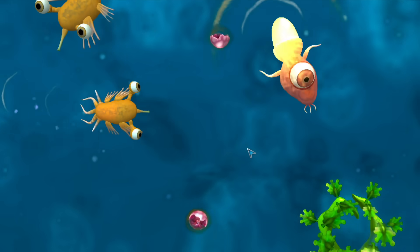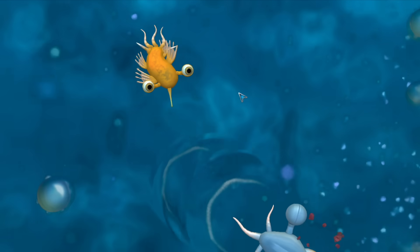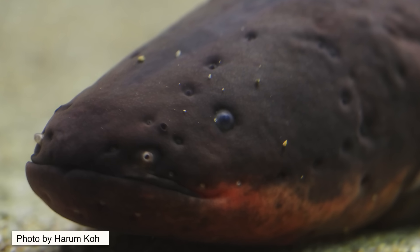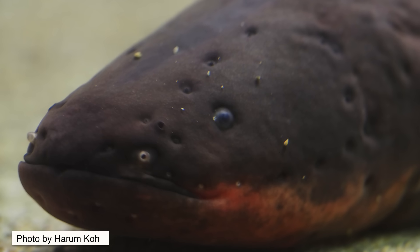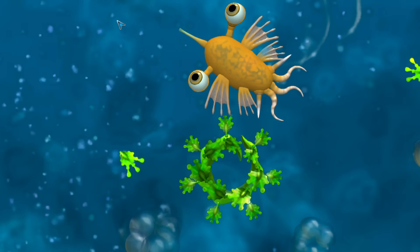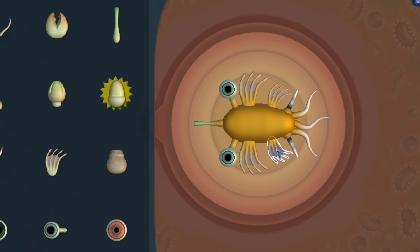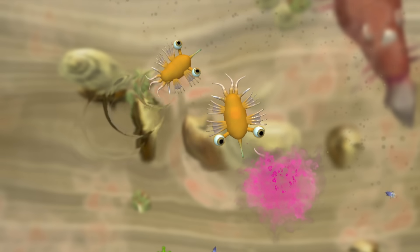Some organisms can even deliver a sudden electric shock if Curiosus aquaticus gets too close. Mastery over electricity is familiar in our world, with electric eels using disc-shaped cells packed into specialized organs to generate their painful zaps. While this is a promising strategy, Curiosus aquaticus is doing just fine without it, with our back fins becoming larger and well-defined. The age of the tide pool is about to come to an end.